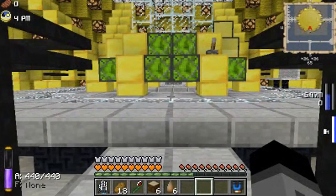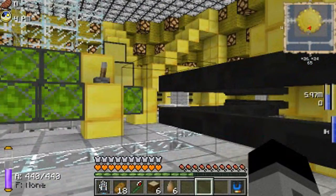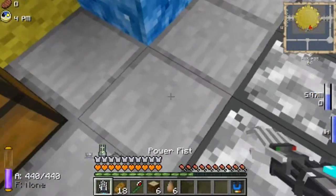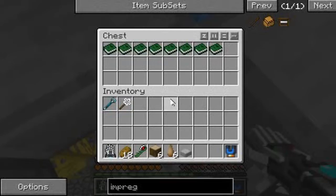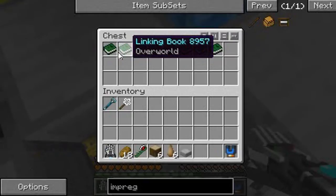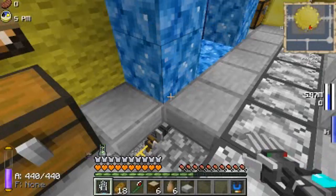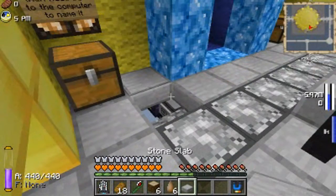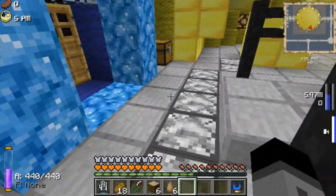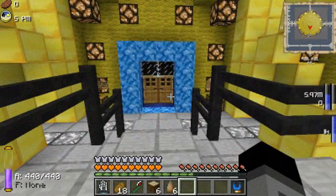So essentially, we've traveled through space and time. Pretty neat. What this does is that the computer tells a turtle hidden underneath the portal frame to take a book out of a slot in the chest, and to put it into the book receptacle here to activate the portal for a limited time. And that's the basic functions of the portal frame.